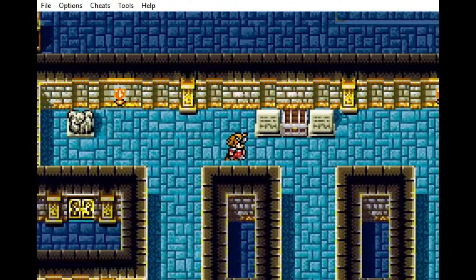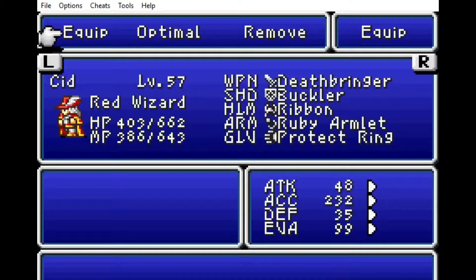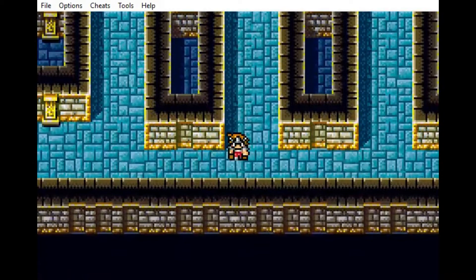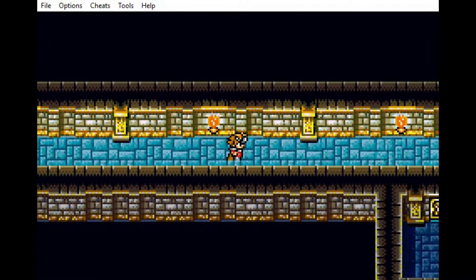That's a Protect Cloak — that's better than a Buckler. And monks can't wear Protect Cloaks. I don't know if we ever get to see the animation of the cloak blocking an attack or not.